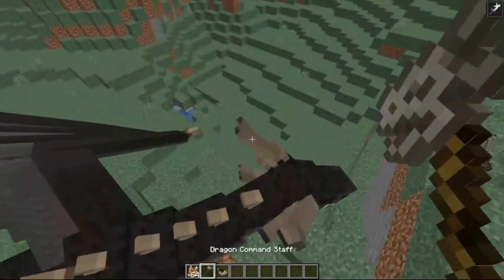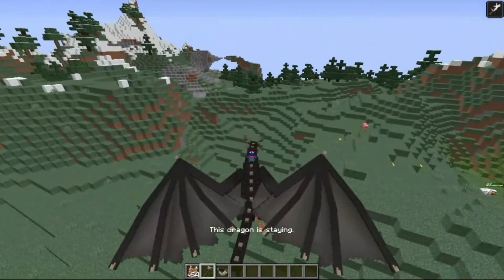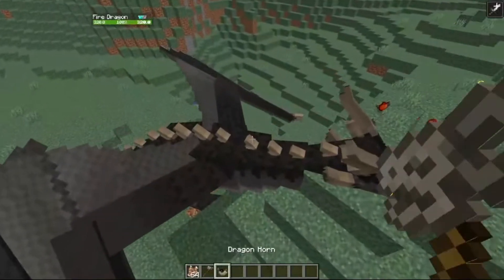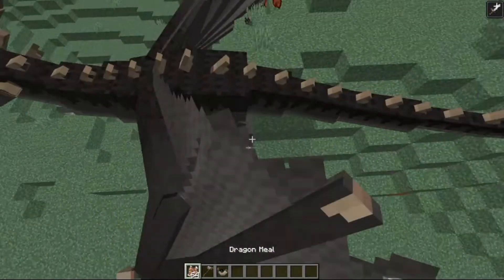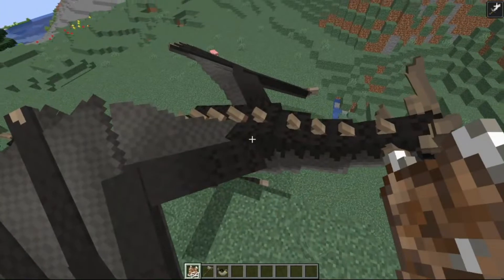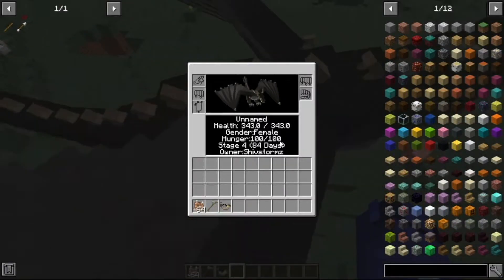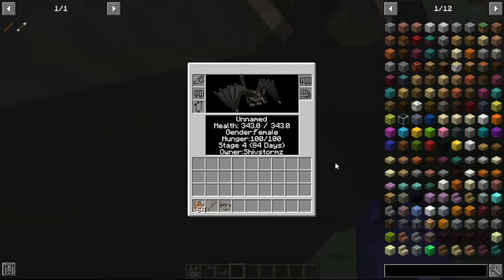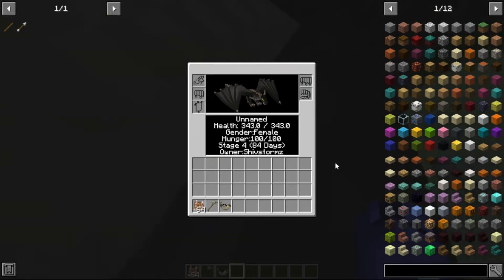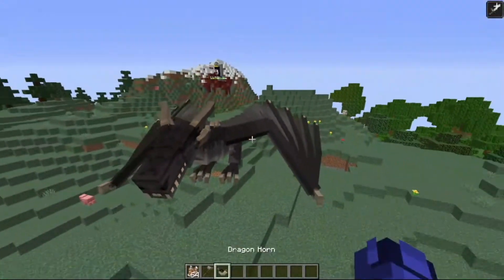Now that your Dragon has hatched, you need a Dragon command staff, a Dragon horn, and some Dragon meal. The first thing you want to do is put the Dragon on stay by right-clicking it with the Dragon command staff. Then right-click it with the Dragon horn to put him in a Dragon horn — don't worry, nothing bad happens. Then feed it some Dragon meal. Once it reaches stage 3, you can ride it. To check the stage, just shift right-click on the Dragon and you will see everything: name, gender, honor, stage, and owner. That is how you can tame a Fire Dragon.